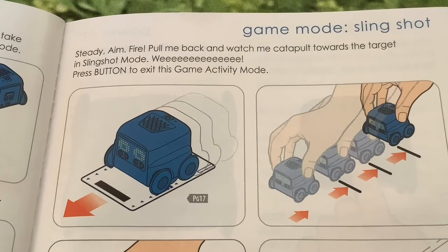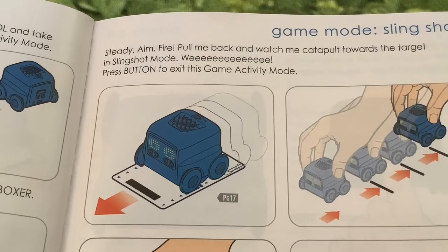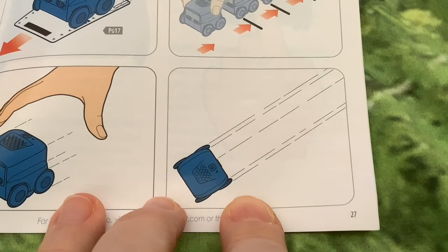Slingshot. Pull me back and watch me catapult towards the target in slingshot mode. So you pull Boxer back and then you let him go and he should whiz off like a pullback toy.